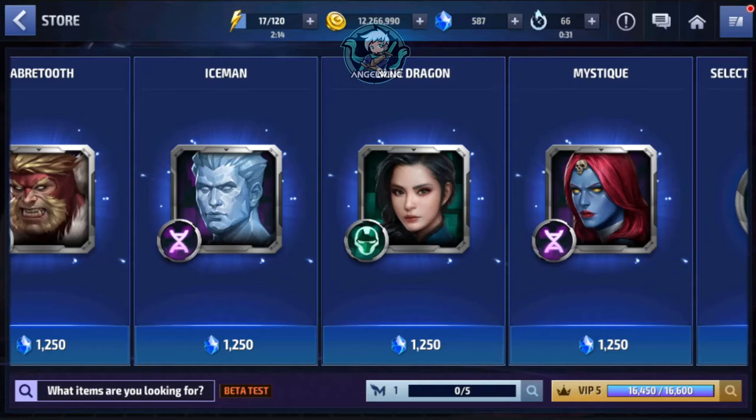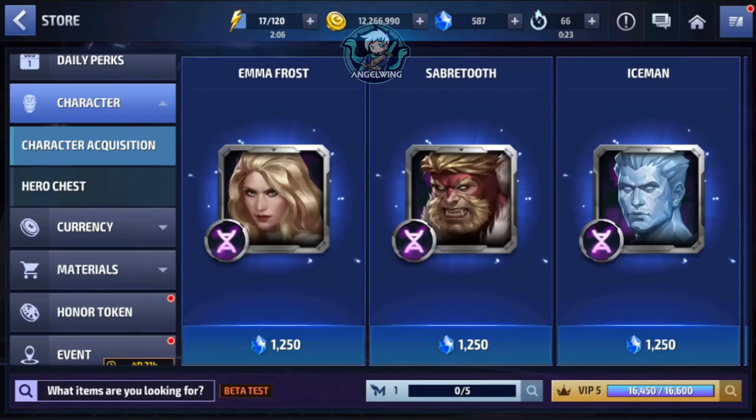The best choice from the shop is Mystique. As you will see in the next featured parts where we talk about World Boss and ABX, you will see her in many teams. She is able to awaken, so you can use her in all content, and she is one of the best supporters in the game right now. We will talk more about her in the next parts.